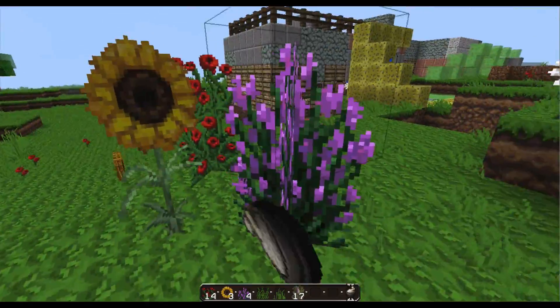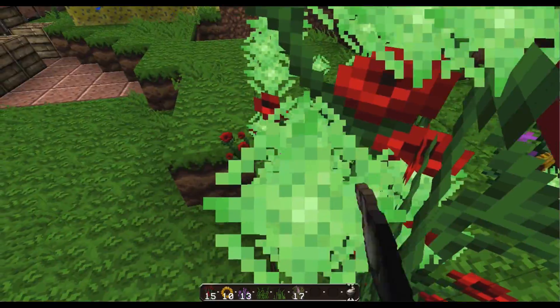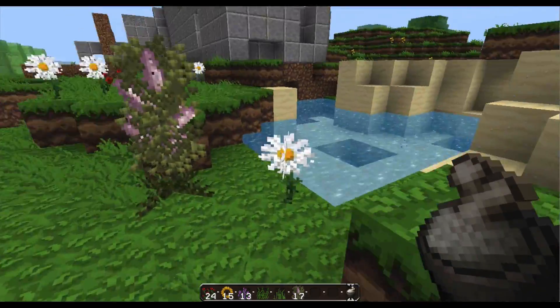So you can just literally find skeletons, kill them, take their bones, make bone meal, and just get more flowers. This is the easier way to do it.